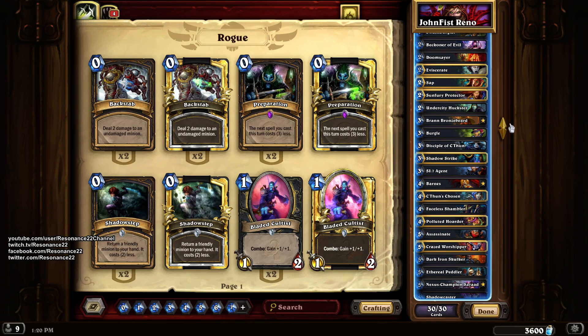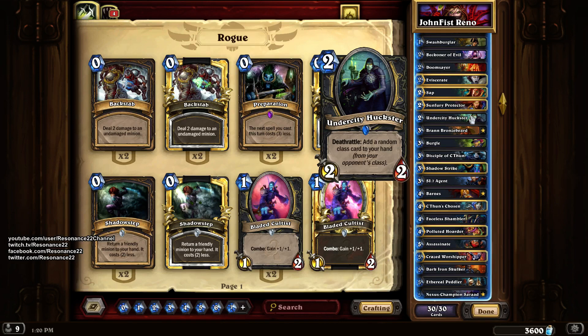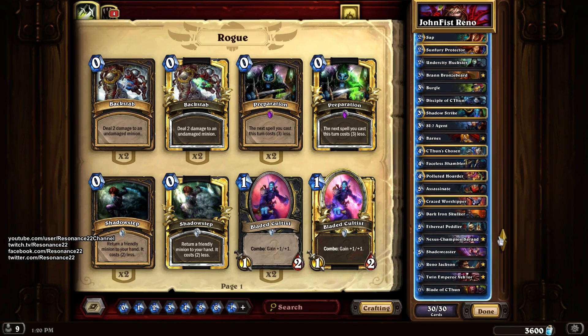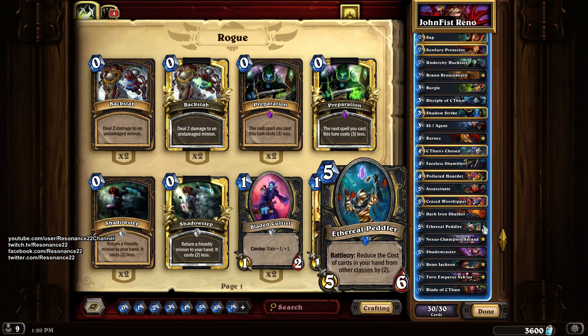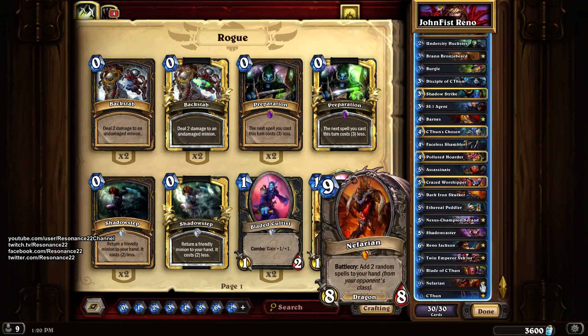One of the most interesting things about this deck is that it does so many things at the same time. It's a Reno C'Thun Burgle Rogue, because it runs Swashburglar, which adds a random class card from your opponent's class. Undercity Huckster does that when he dies, Burgle gives us two of those, and then the reason we run all those cards is Ethereal Peddler, which reduces the cost of cards from other classes by two.